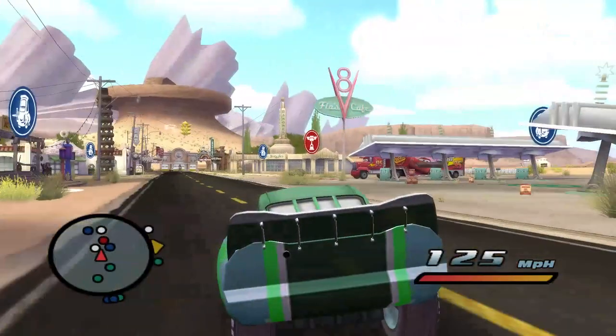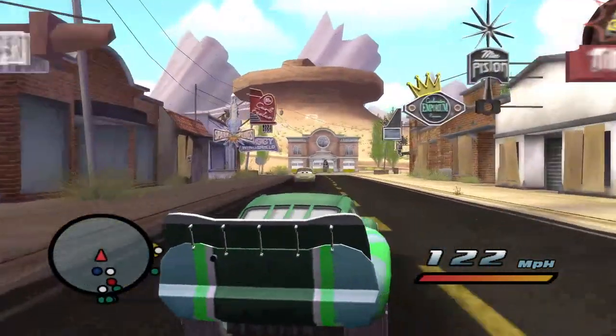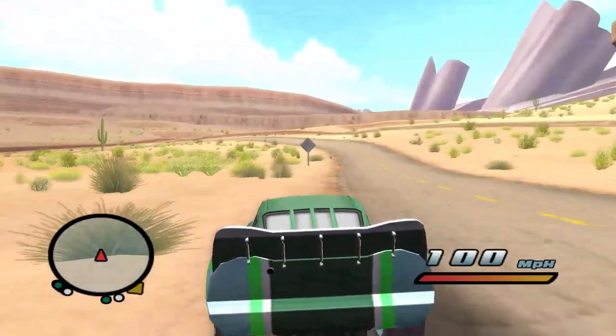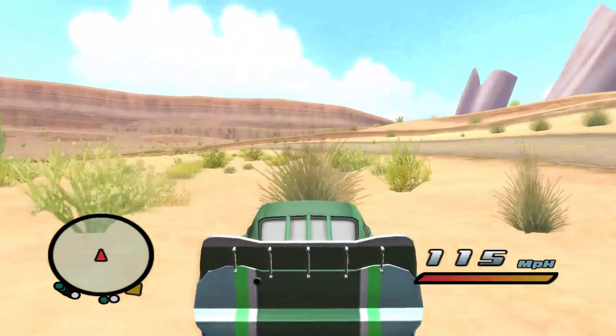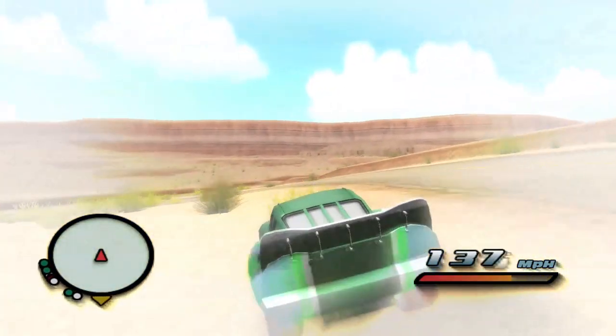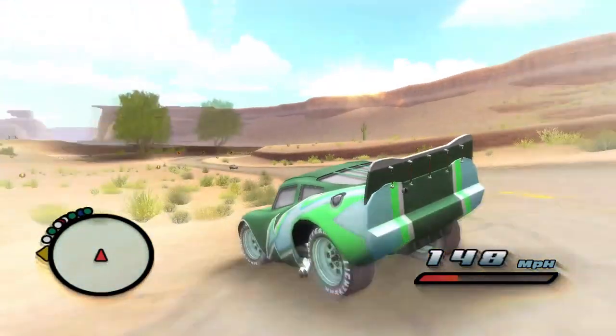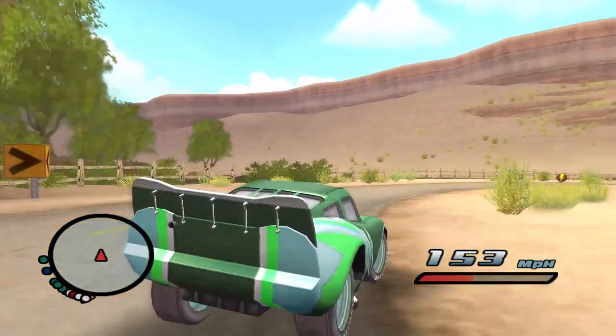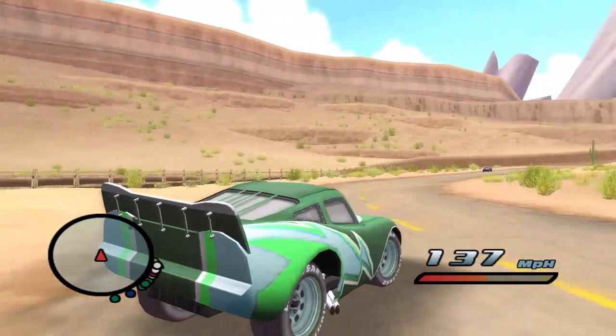'That's a bit of bad luck for Car Trip — can he make up that time? Things take a turn for the worse for Darryl Car Trip. Chick Hicks down and not looking too good. Those racers better watch out, he's not going to be too happy. 100% chance of thunderclouds for Chick Hicks after that wreck.'